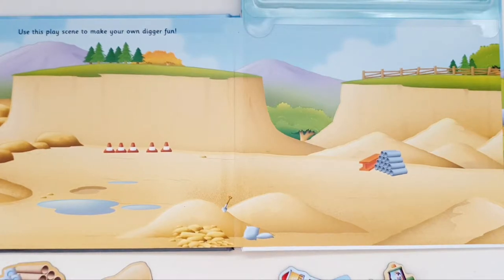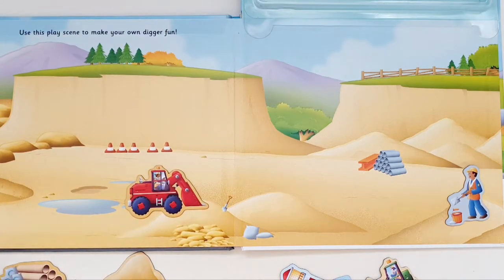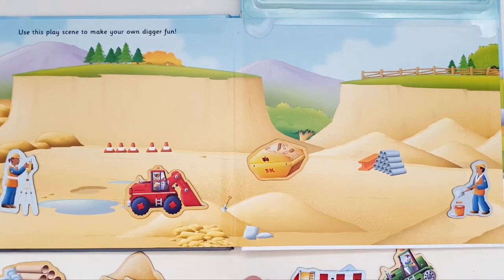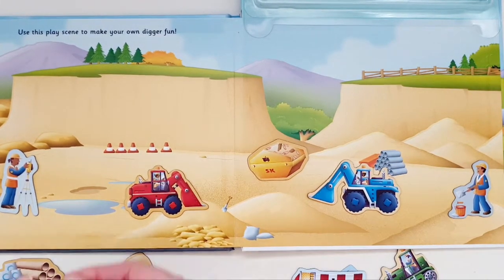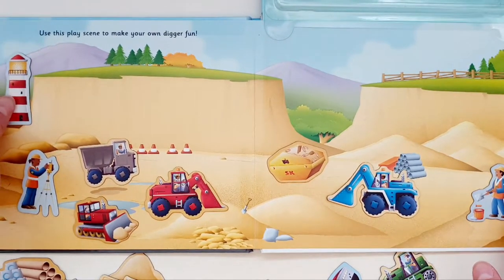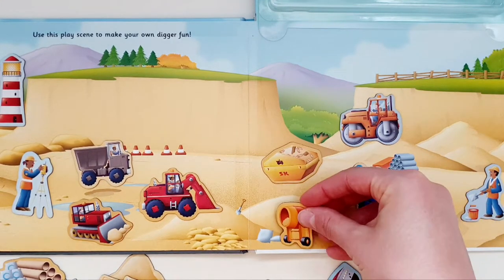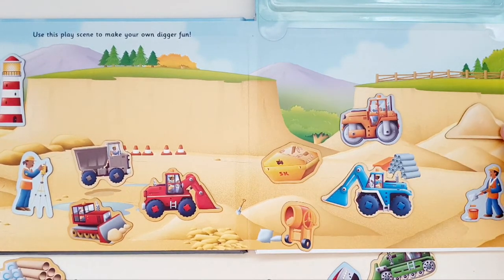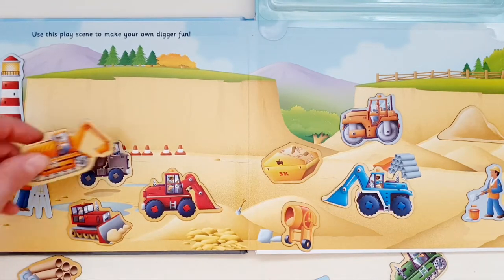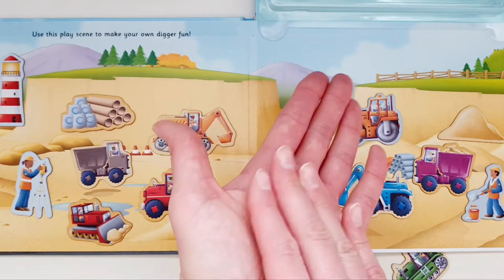Now let's see — let's put the workman there and we're just going to put the red digger collecting the rubble. How about we put the skip over there and the workman with the shovel over there, and then the blue digger there, and a grey truck, and a bulldozer. I might as well put the lighthouse over there. Let's place the steamroller over here — how about a cement mixer? We can place it over there, and the sand — let's place it over there. The orange digger over there, and the pipes and the cement, and the purple truck over there. Well done!